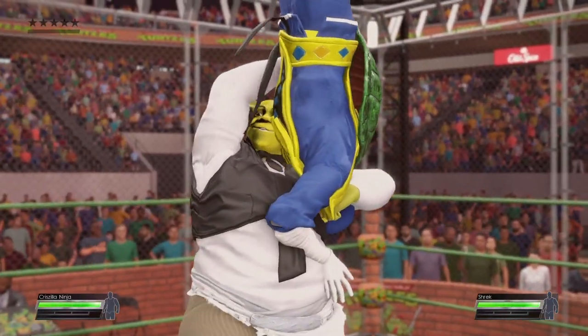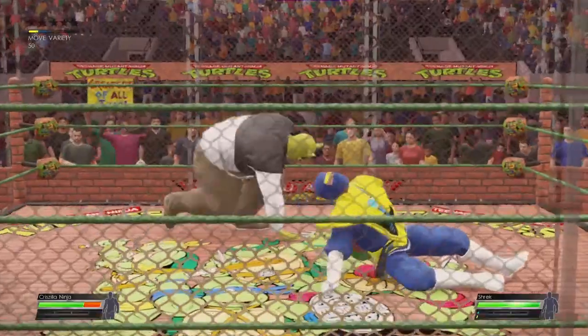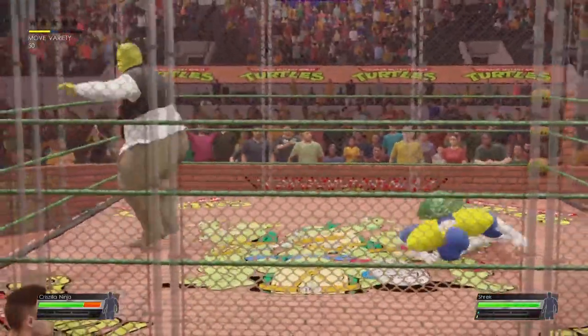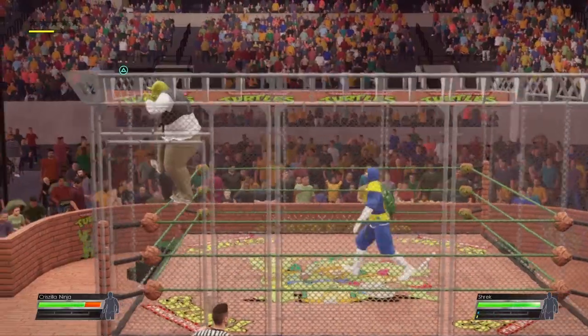That's why the WWE Universe loves a steel cage match. So many ways to connect. I've seen superstars use a steel door as a weapon, get their face slammed into the steel mesh, and get knocked down from the top.